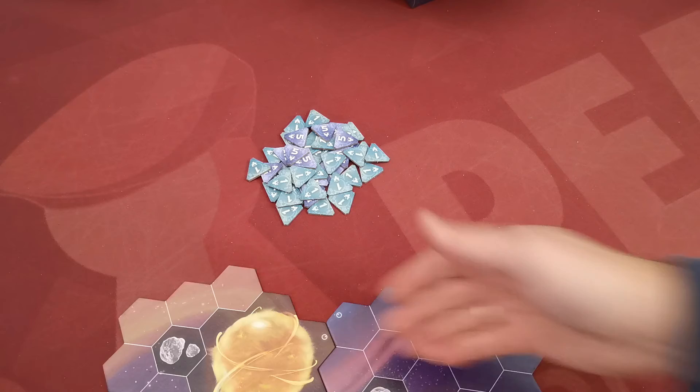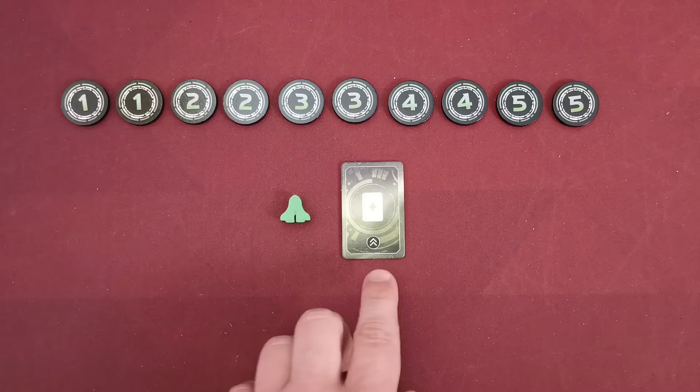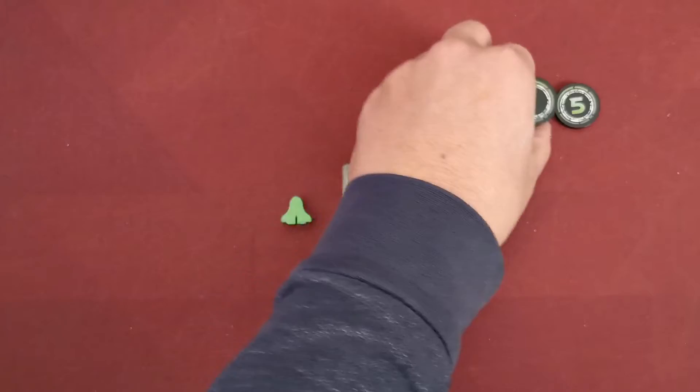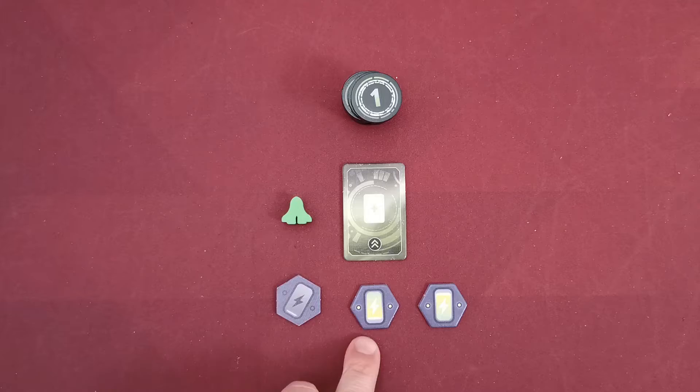Place the point tokens in a reachable pile next to the board. Each player selects a color and takes the corresponding ship, the pickup token, and ten wormhole tokens. Each player has five pairs of wormhole tokens, stacked in numerical order with one on top. Each player also takes three energy tokens with the active side facing upwards.